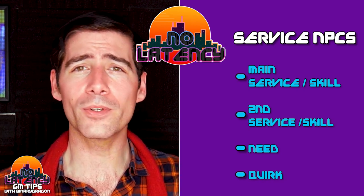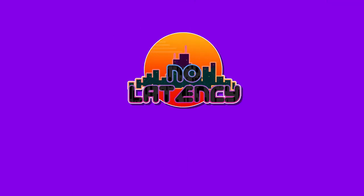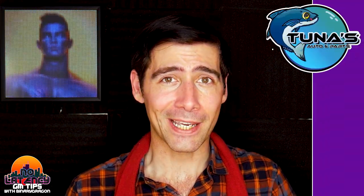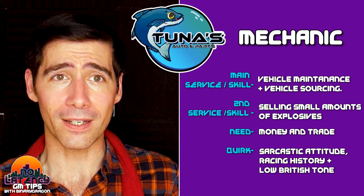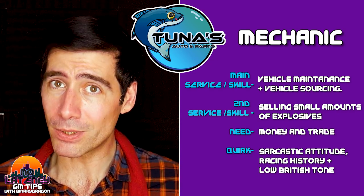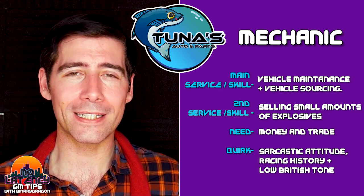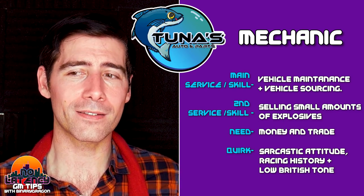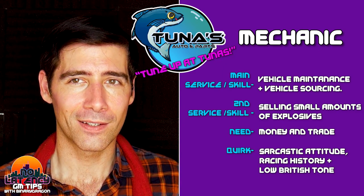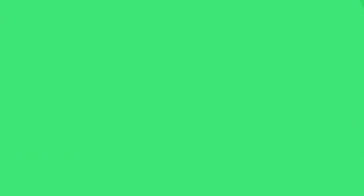To give you an example, I've pulled a few NPCs from No Latency that the crew come back to all the time. Our first example is Tuna, and Tuna is a mechanic. His service is vehicle maintenance and vehicle sourcing. His secondary service is selling high-grade explosives in small amounts. His need from the players is money and trade. And his quirk is his sarcastic attitude, his racing history, and his low British tone — he even has his own slogan: Tuna for Tuna's. Tuna is more than a mechanic to the crew; he's someone they rely on, and not always for a tune-up.